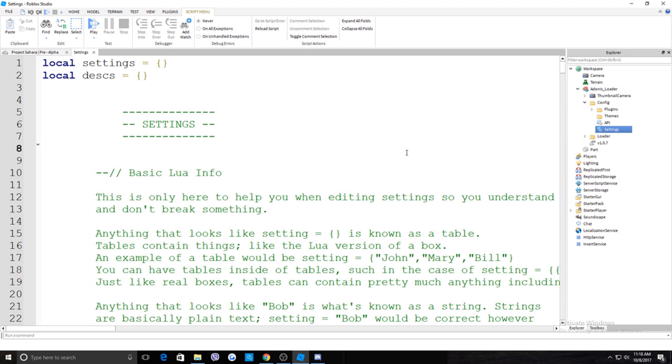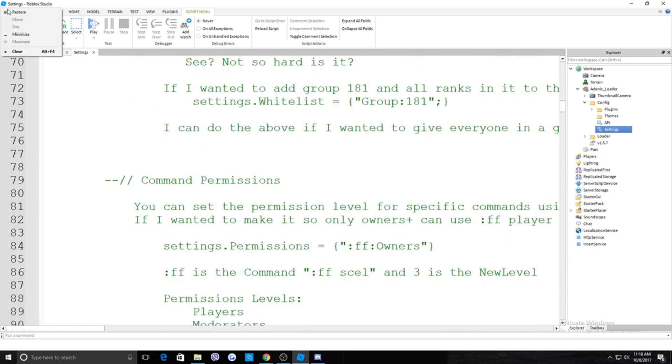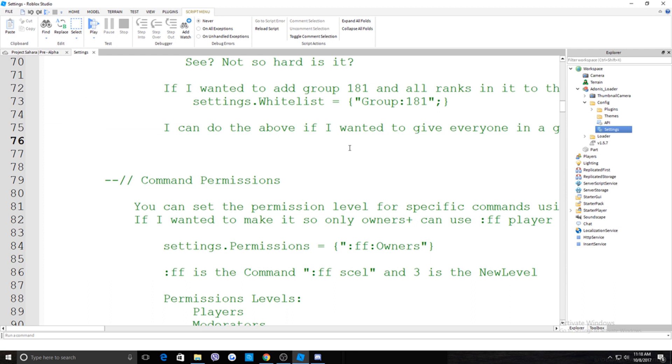Everything else in the Config folder is for developers. If you want to zoom in, go to your preferences — I have a video about this — and you can zoom in and play around with the font and colors.